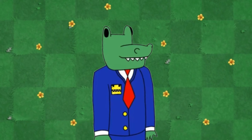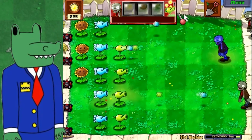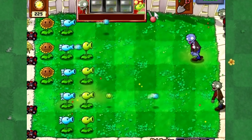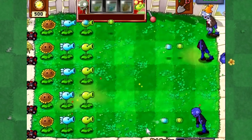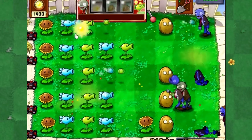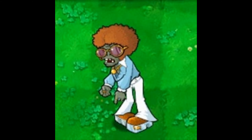Throughout the history of gaming, there have been some nasty achievements. But one of the most gruelling achievements I've come across is Lucky Spin, which will essentially have you sitting on this level for hours until fortune decides to favour you. The concept is interesting though — you spin a slot machine and use the prize spins to defend your lawn, slowly building up sun to amass 2000 to win. Personally, I would have added a second slot machine with a more expensive spin cost but more powerful plants, so we could see some interesting zombies instead of just bucket head spam.